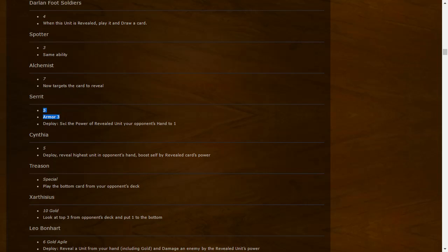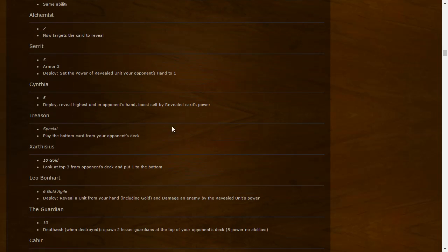Seret: five strength with three armor — Deploy: set the power of a revealed unit in your opponent's hand to one. Great synergy with Cynthia: five strength — Deploy: reveal the highest unit in your opponent's hand and boost self by the revealed card's power. You need to play Cynthia when your opponent actually has something. Seret probably doesn't work on golds but Cynthia does, so Cynthia might reveal a gold and get boosted by it. If Cynthia reveals something Seret can target, Seret can crash it down to one.